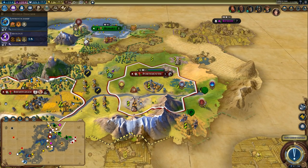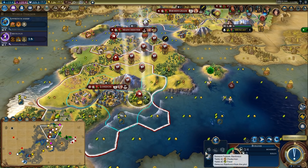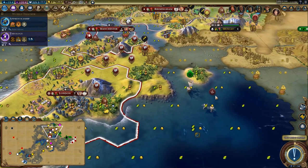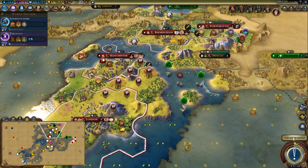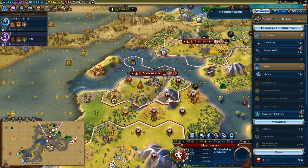Let's get these horses improved — that'll give us a lot more. Keep chopping here. Four turns on that settler. Heading up to the north — let's keep the galley on the way. Being able to faith-purchase walls is really nice. I think I will chop here to finish that granary a little bit quicker.